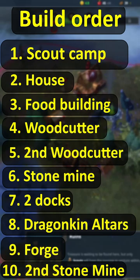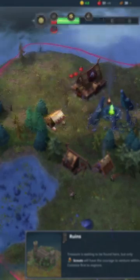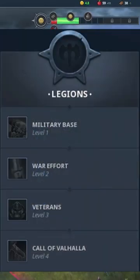This is your build order. These are your upgrades. This is your law order. These are the fame bonuses. And take Legions as your military path.